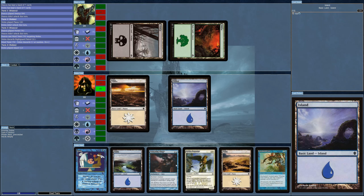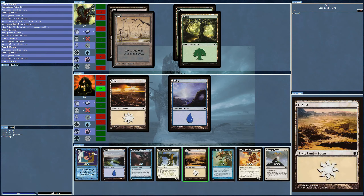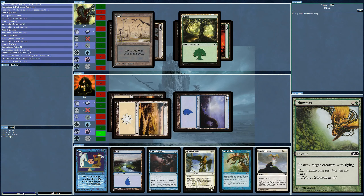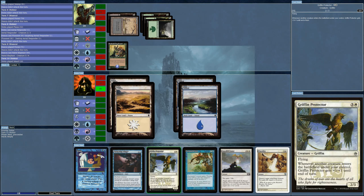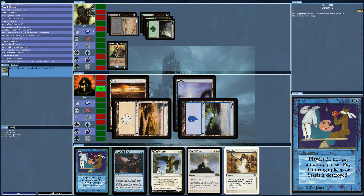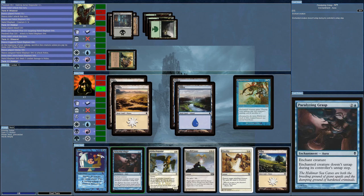What happened there — did I lose some land? Continuing on with the Aerial Responders. No, it doesn't last — there's too much anti-flying ability in here and now I'm in trouble. I should just give this thing the Pendrel Flux, then put the Paralyzing Grasp on it. The AI keeps paying it — stupid. Keeps paying it.